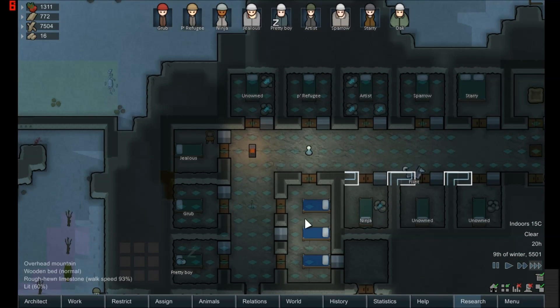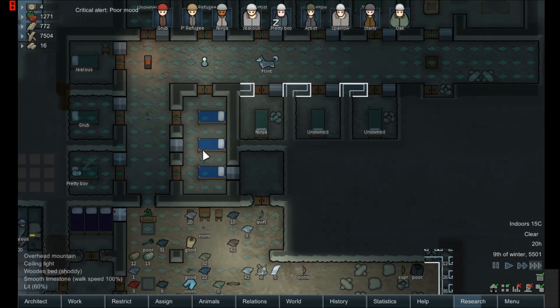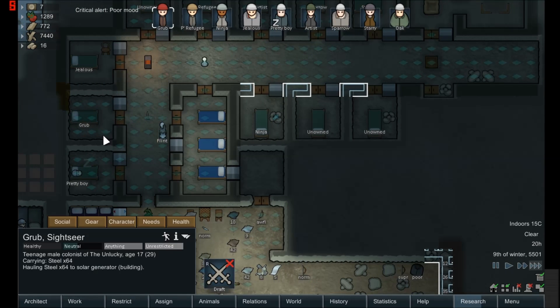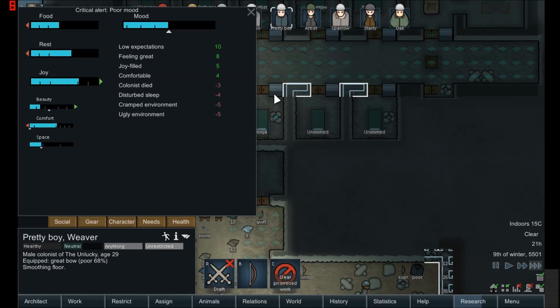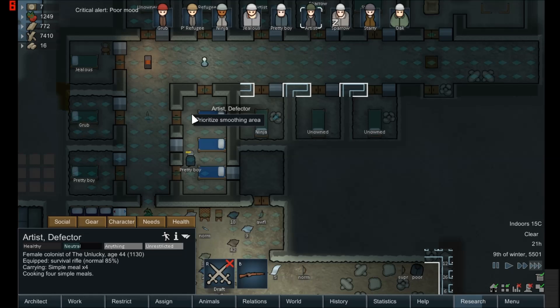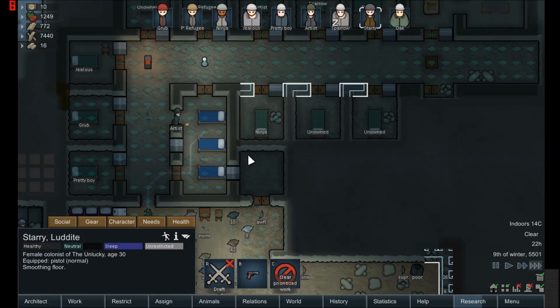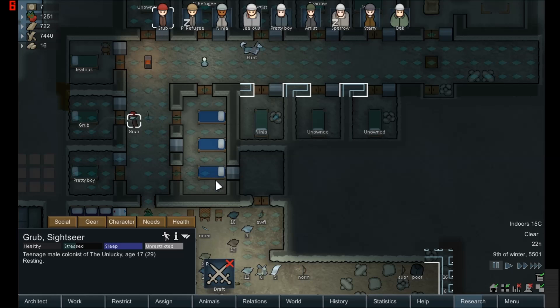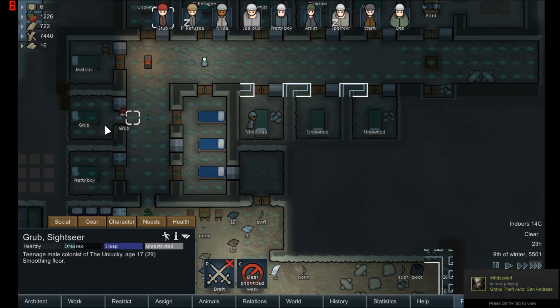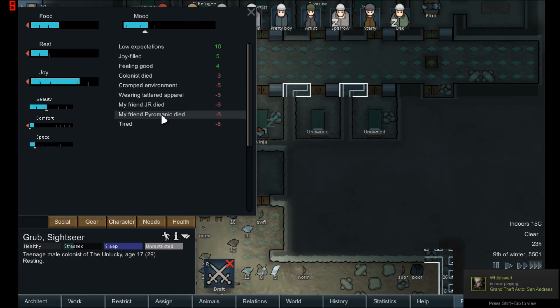We have light in here — that's actually good. Surgeries should now improve, they can now see. It's not as clear as I'd like it. Smooth areas under beds for a better sleep. Random somehow works. You're still thinking about your friends — that's good and bad. Wearing tattered apparel, damn.